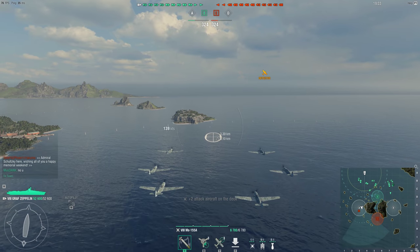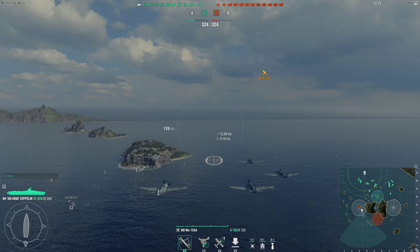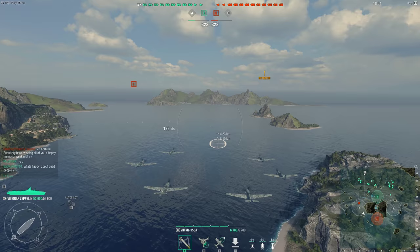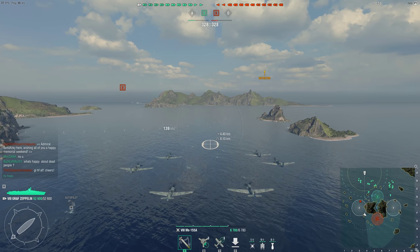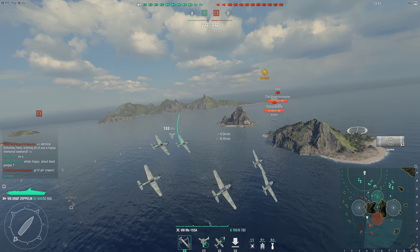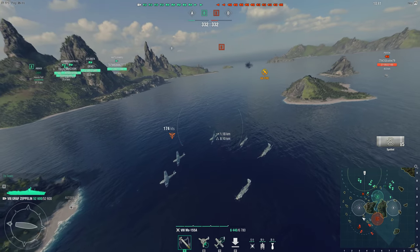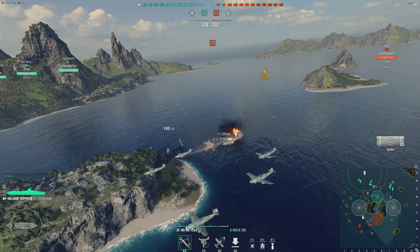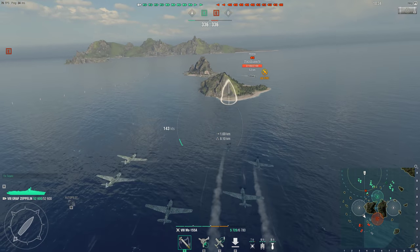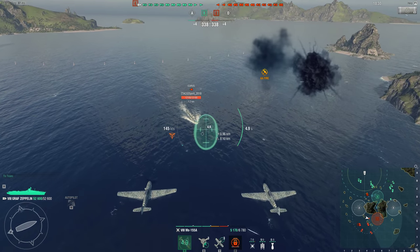The rocket planes I'm flying right now are admittedly some of the worst rocket planes at tier 8. The planes are extremely slow. The rockets themselves do perform pretty well, but the planes are just so ungodly slow and flimsy. The torpedo planes are better, but the torpedoes are extremely slow. The dive bombers are the highlight of the Graf Zeppelin — they literally just dive straight down when you start your attack run.